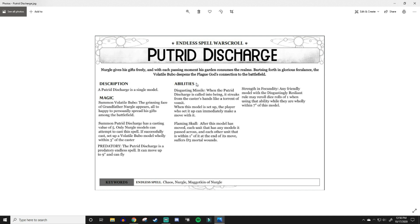The Putrid Discharge has a casting value of five — I want it to be very tame, similar to the Flaming Skull. You can set it up wholly within three inches of the caster. It's predatory, can move up to nine inches, and can fly. The first ability: when the Putrid Discharge is called into being, it streaks from the caster's hand — when it is set up it can make a move. After this model has moved, each unit it passed across and each unit within one inch suffers D3 mortal wounds. Nurgle units are unaffected.